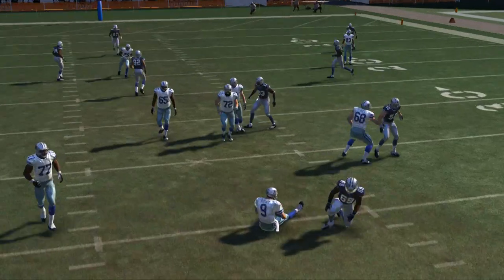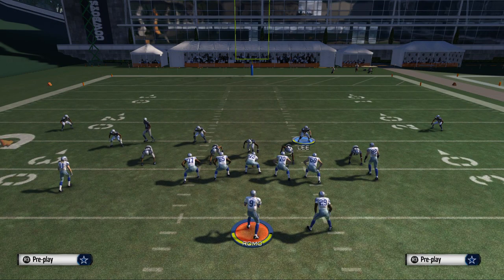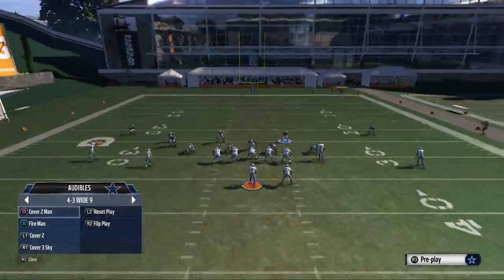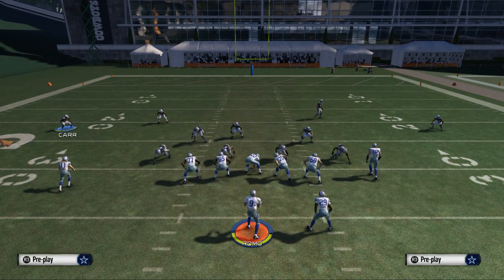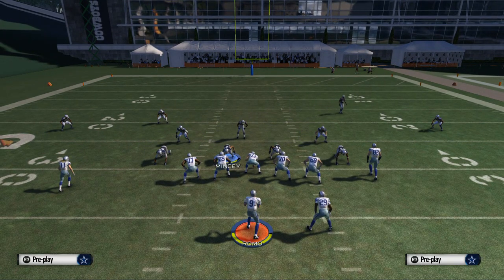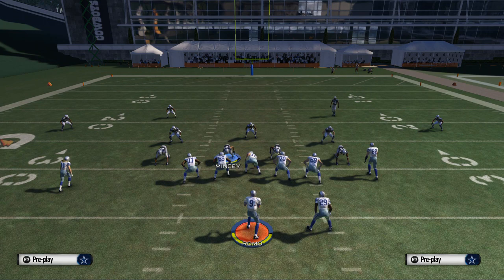You should see nice A-gap pressure screaming up the middle — Henry Melton, a guy with good acceleration, does a nice job getting that pressure in the middle of the field. To recap the setup: cover three sky, pinch your defensive line, spread your linebackers, crash your defensive line down, and then blitz the linebacker on the right side of the screen to send that right pressure.